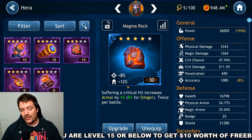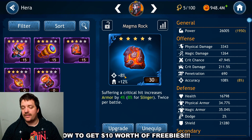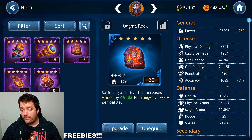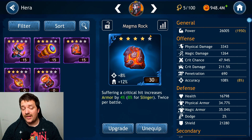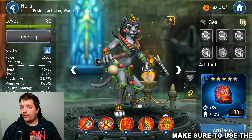The buff event boss applies a lot of debuffs, so having that tenacity always helps. The accuracy is actually the most important stat here because the buff event boss has a very high dodge chance — having accuracy around 118% is great, and optimally you'd push it to 210%. The artifact isn't fully maxed yet, but even at 8% accuracy it's quite strong for this event and will allow you to land more hits.